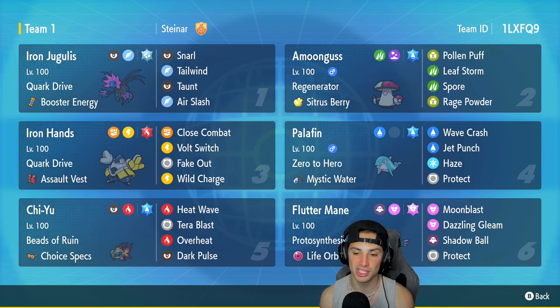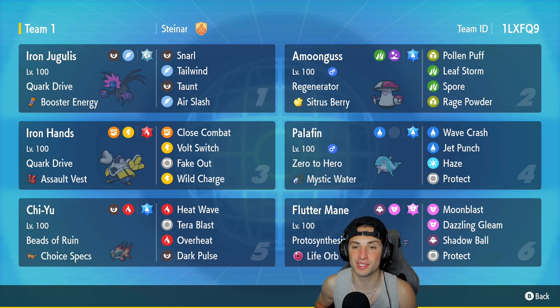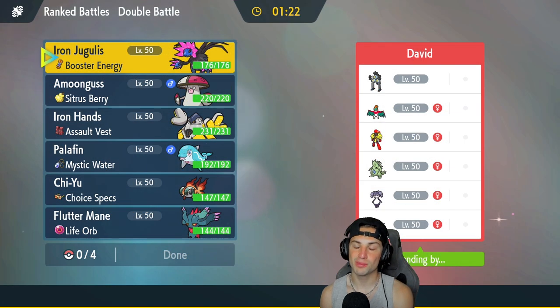The bottom two Pokemon are Chi-Yu with Choice Specs and Fluttermane with Life Orb. You guys have seen these sets plenty of times on the ranked ladder. If you want to run the team yourself, the rental code is in the top right corner. Let's hop on that ranked doubles ladder and grab some wins with this Iron Jugulus team.